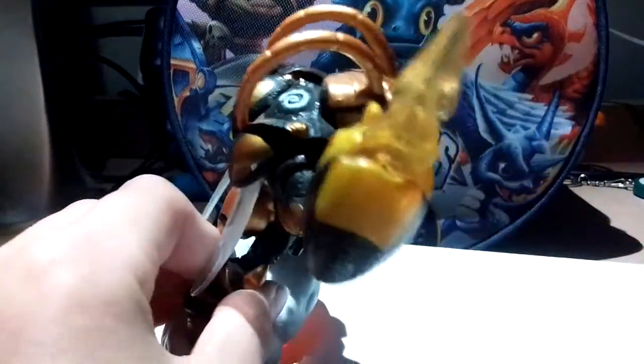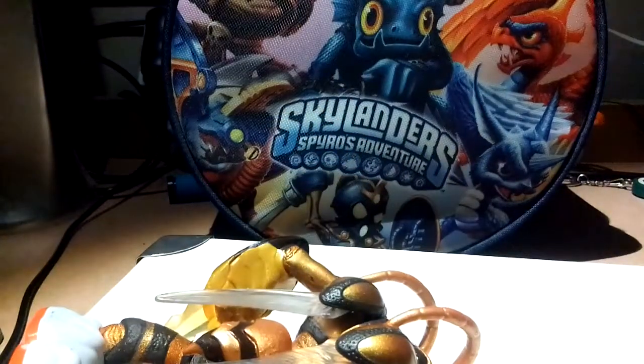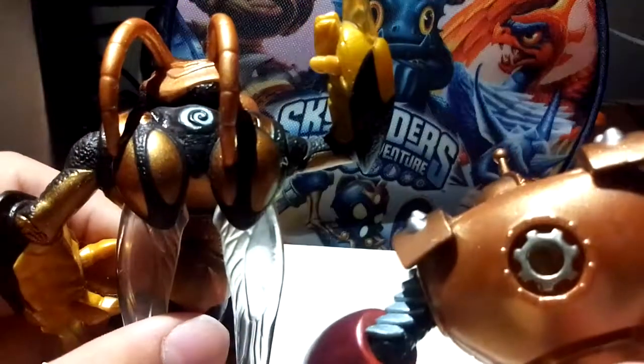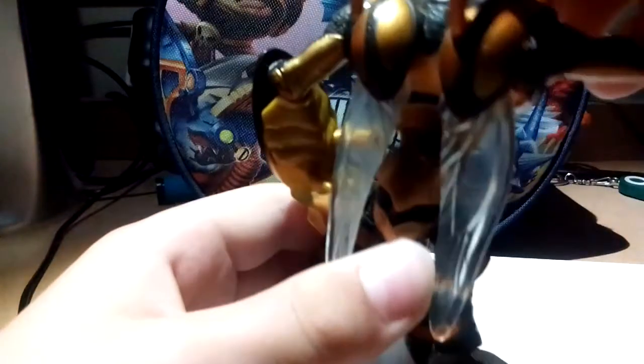Next up is Swarm — he's a light core air element Giant. His eyes and these parts either light up or are see-through. There are also little hints of all their elements on the back of each figure. He has his cool wings on the back — love it. Flying, but not very useful though.